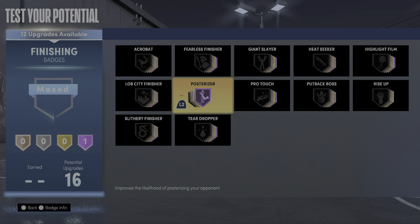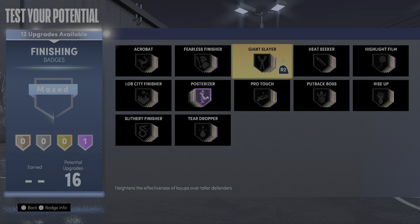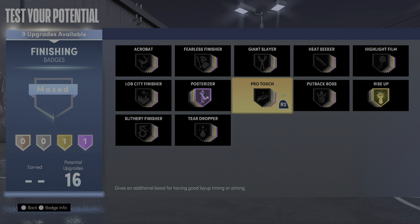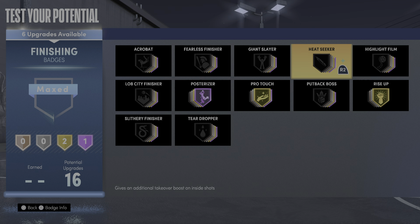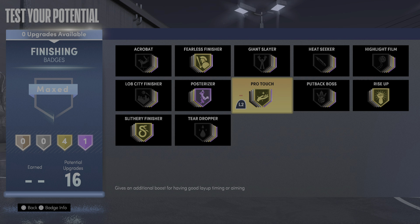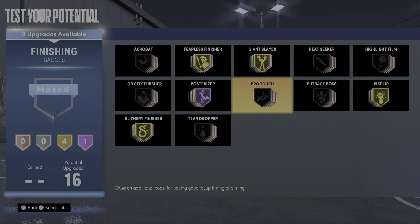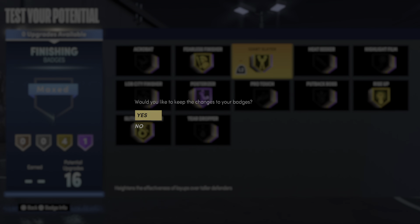Post-wise is going to be at Hall of Fame, most definitely. I could actually have all four Hall of Fame badges. I'll probably want Quick First Step — I know that. I'm driving so I'll probably get Pro Touch. Fearless Finisher maybe Hall of Fame. And then I could go with Giant Slayer, or switch to Like City Finisher or Put Back Boss. I guess it all depends what I want to go with. Let's save and go with that.